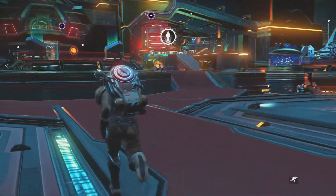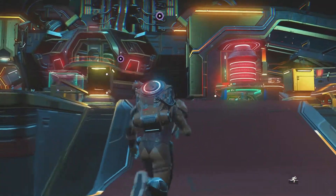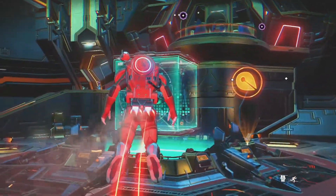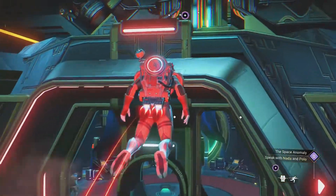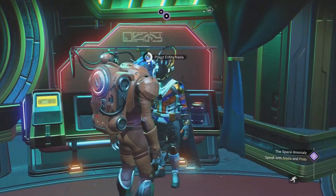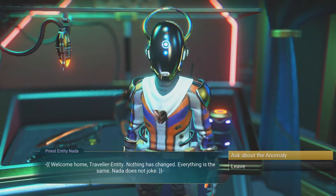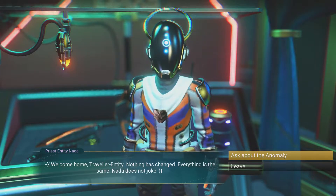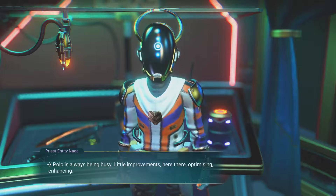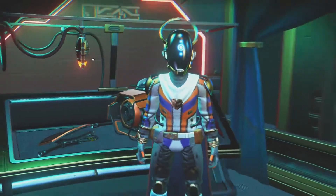Let's get out of here. Let's go talk to Nada and Polo. I wouldn't mind changing our appearance, but that can wait. Hello. Welcome home, traveler. Nothing has changed. Everything is the same. Nada does not choke — joke. Polo is always being busy. Little improvements here, there. Optimizing. Enhancing. With all the time we have, Polo Entity can fix many things.